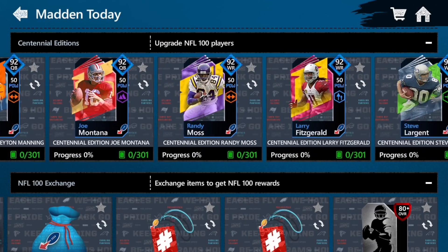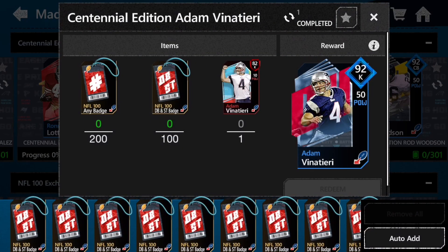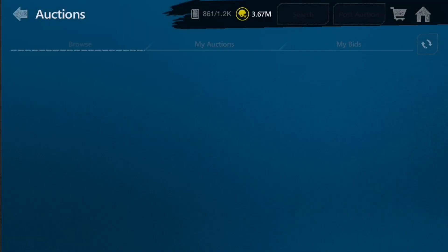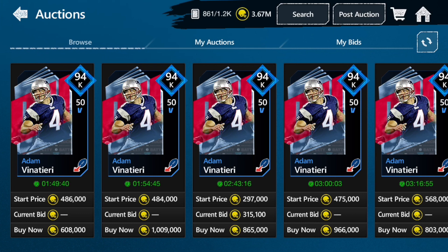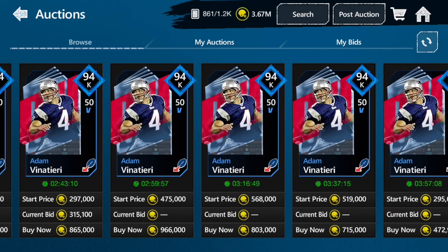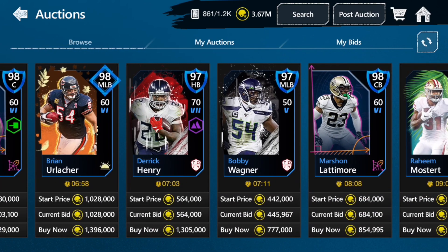What we're looking at is doing the special teams sets — specifically the kicker and punter sets — because these cards are going for a lot of coins. If you don't believe me, let's check the auction house. The 94 kickers are going for 300k-plus, more around 400k. There aren't any 92s on the auction house right now. If you can get the kicker to a 96, definitely do it — 95s are going for around 200k right now depending on your auction house.